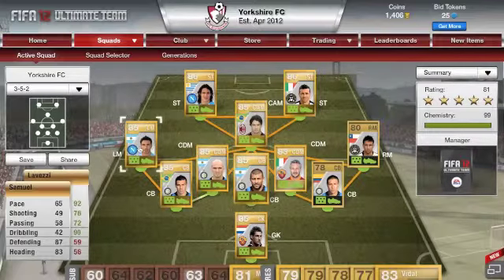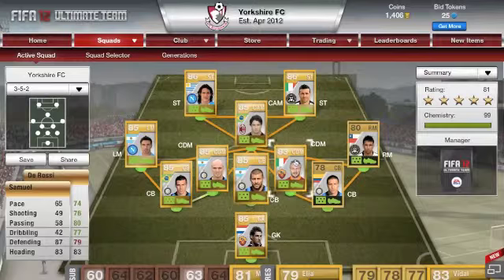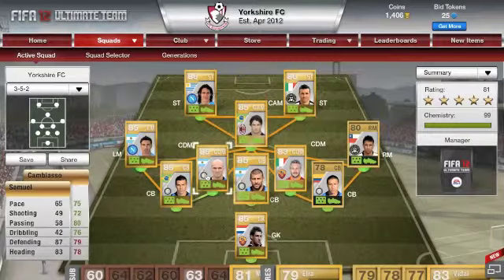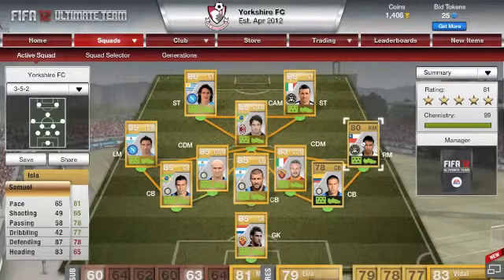Moving on to the midfield, I've got Lovetze for his pace and 5-star skills. I've also got Elia on the bench who will come on for him. In the centre defensive mids we've got Cambiasso and also De Rossi. Both are really solid playmakers and good tacklers with quite a good shot - Cambiasso shooting 72 and De Rossi's shooting is 76, which is quite good for centre defensive midfielders.